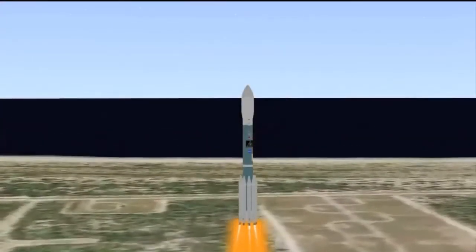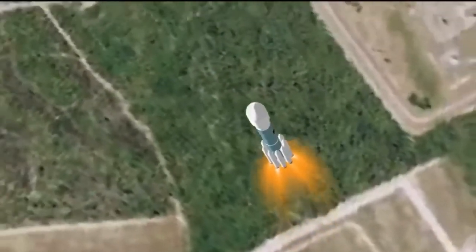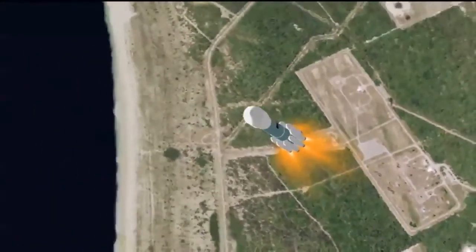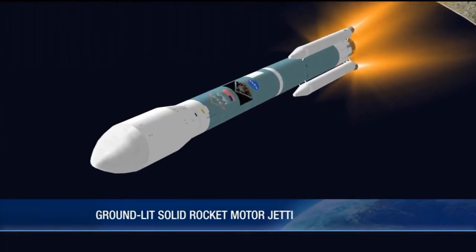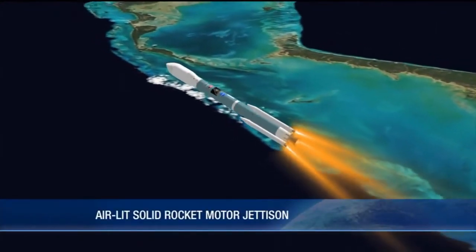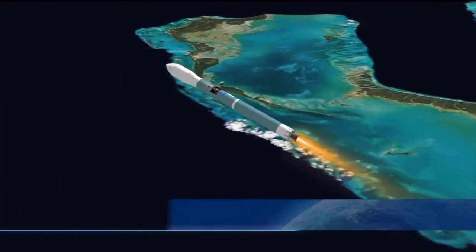We'll lift off with a combined thrust of about 1.3 million pounds from six of the SRBs and the main engine on the core stage. The first major event you'll see is when the six ground-lit SRBs burn out. We'll light the three air-lit SRBs and jettison the six ground-lit SRBs about 80 seconds into flight. The air-lit SRBs will burn for another 80 seconds, and 160 seconds into flight they'll burn out and be jettisoned.